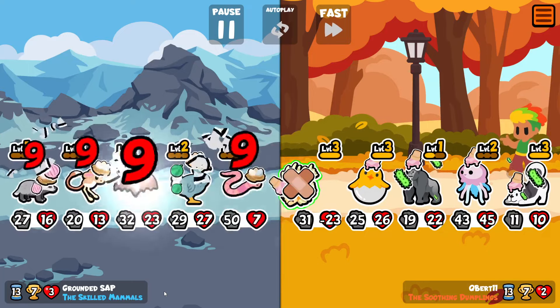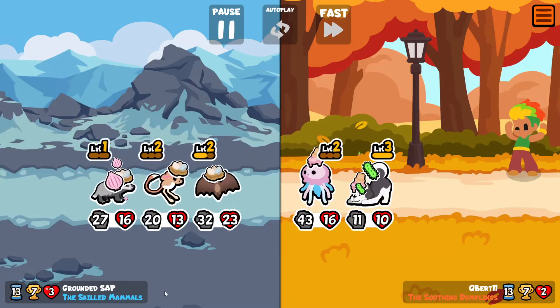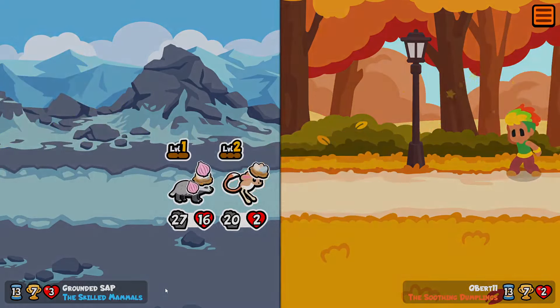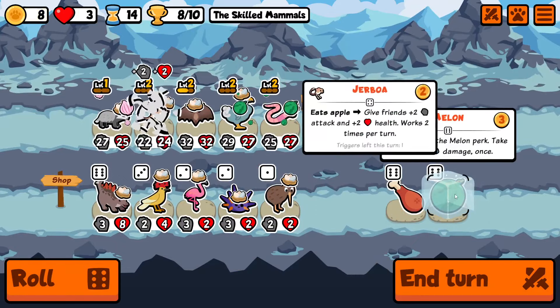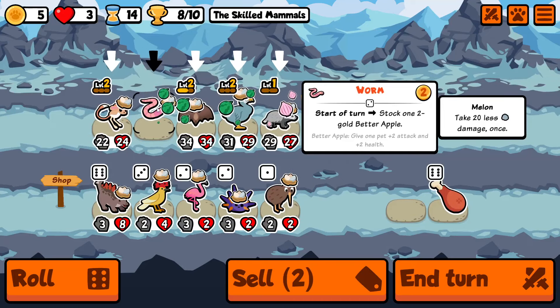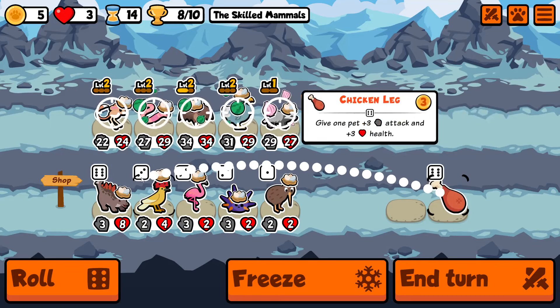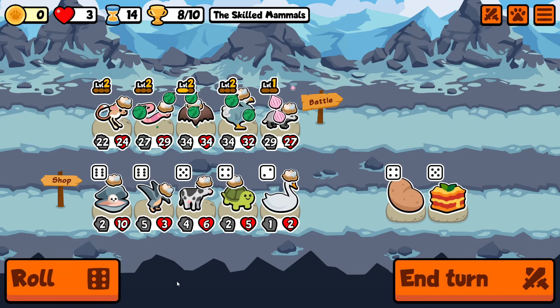But now with a couple of melons on the team, we're looking a lot stronger. Although this team has level 3 husky, we had pretty solid stats across the board. That is the difference with Jerboa compared to a lot of the other scaling methods - you can get a full team. You're not going to have one pet that's really strong compared to everything else; the full team is going to be quite strong across the board.